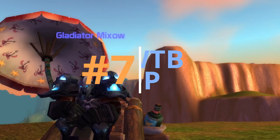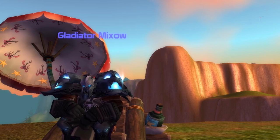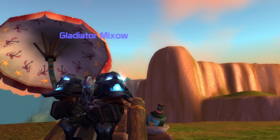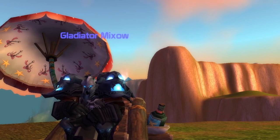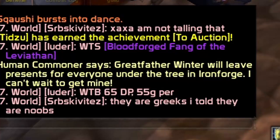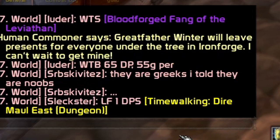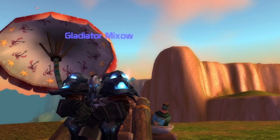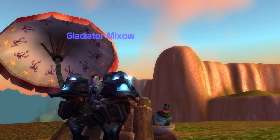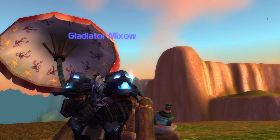Number seven: when someone in the world chat asks to buy donation points, nobody can trade donation points. If someone is looking for, say, 50 donation points worth of something, just ask them what item they want, buy it from the DP shop yourself, and trade them that specific item. You cannot trade donation points directly.